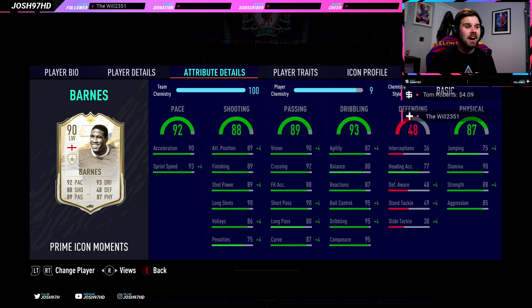90 long shots, 89 shot power, 89 finishing, 89 attacking positioning, 86 volleys. His passing stats are really really good as well — 80 long pass being his lowest there, and again 90 vision, 92 crossing.